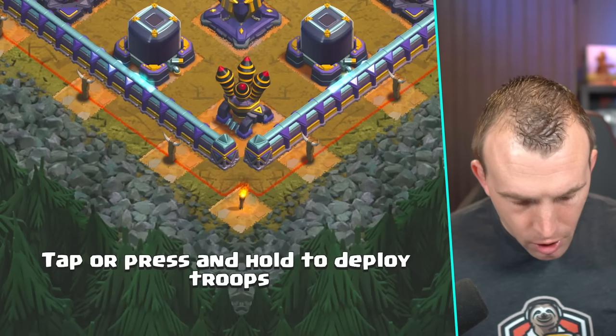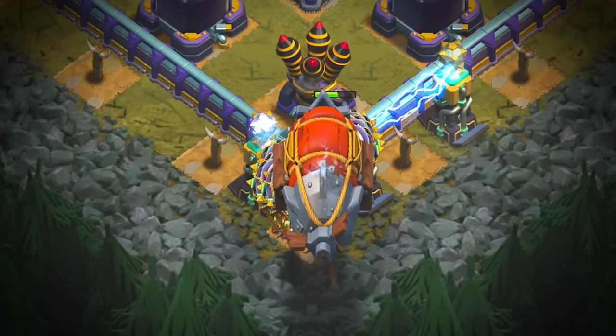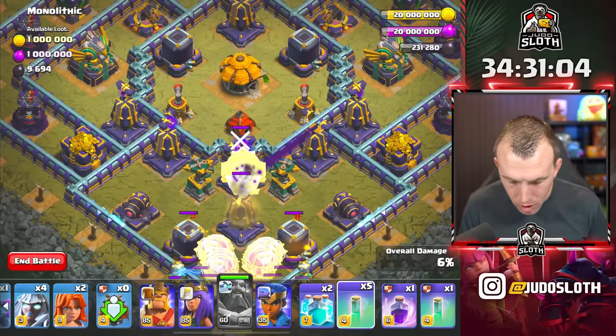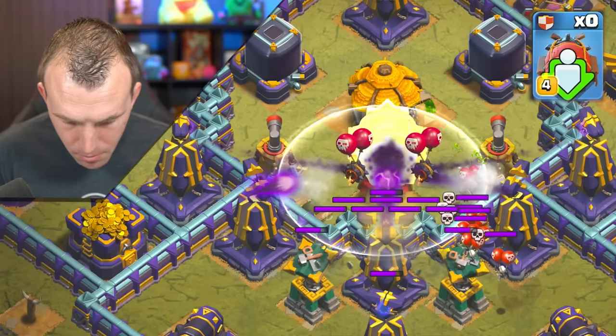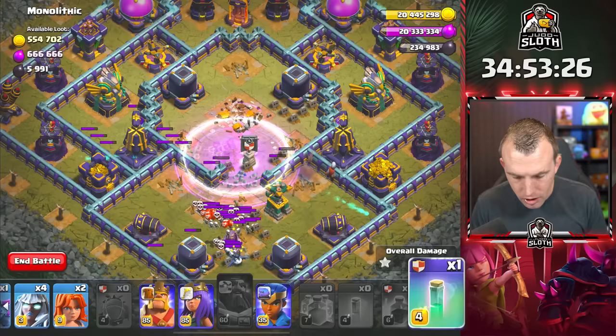Starting with nine Balloons down to the 6 o'clock Air Defense, the Grand Warden, and the Blimp — Warden ability as the Blimp comes through. Pop it just behind the first Monolith and use an Invisibility Spell first. Pop the Blimp, count to four, then another Invisibility. Once the first troops have gone and you see the Super Archers fire, use the two Clones, the Rage, then another Invisibility. Keep the Super Archers invisible — they will take down every single Monolith. The Super Archer Blimp is incredible at Town Hall 15.